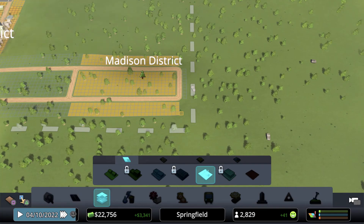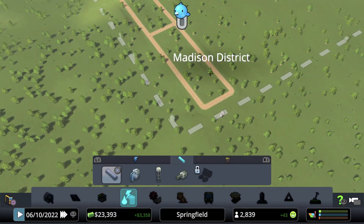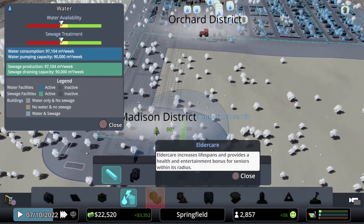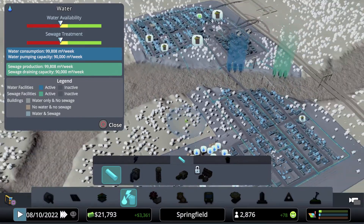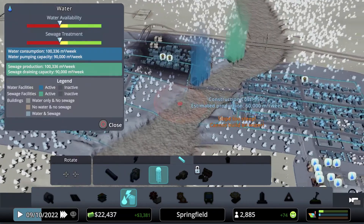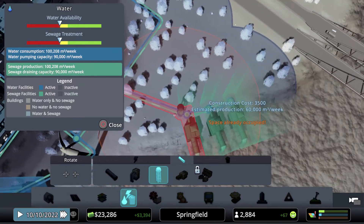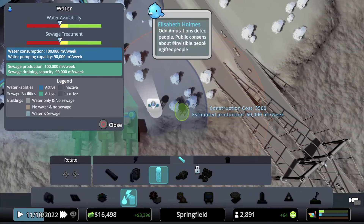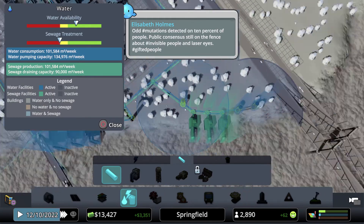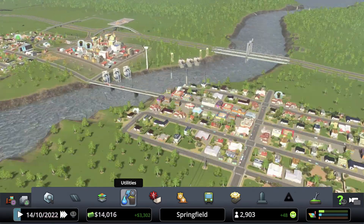We need to put some water here. Water has never been a problem for me. Where should we put it — somewhere that people aren't going to complain about — maybe the output system, the drain pipes. Now we have enough water for everyone but not enough sewage for everyone.